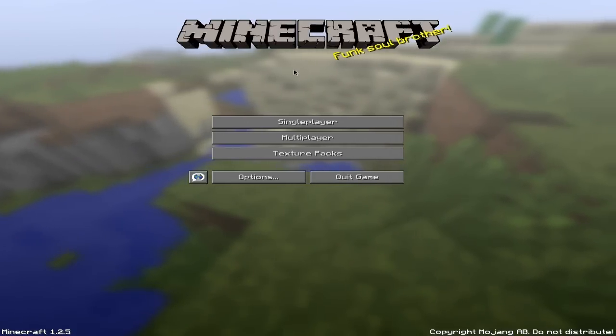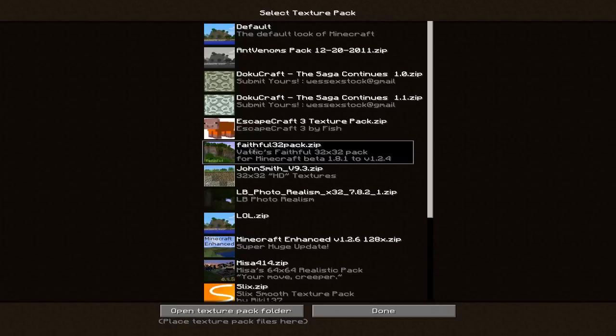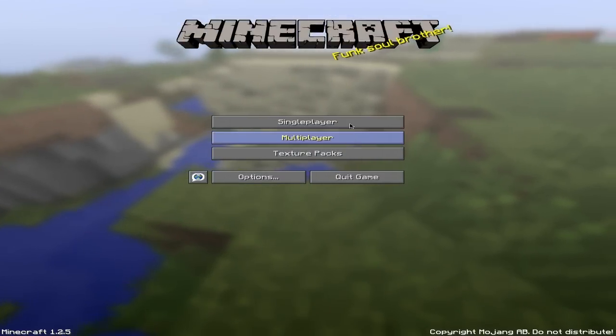The actual texture pack itself is called Faithful, and it's 32x32 — the Faithful 32x32 pack. It goes from Minecraft version 1.8.1 to version 1.2.4, but I use it on 1.2.5 and it seems to work just as well.